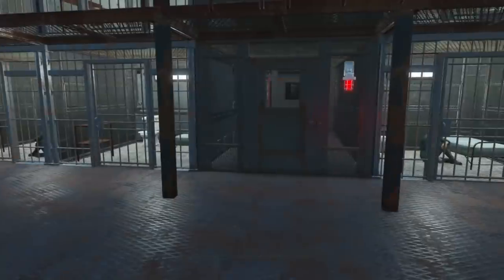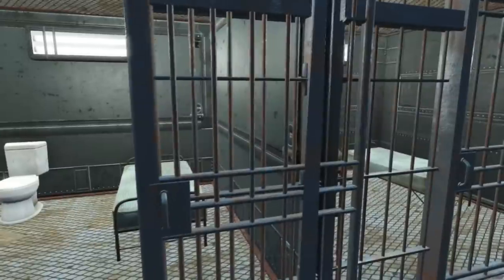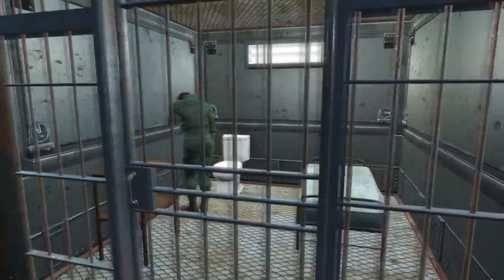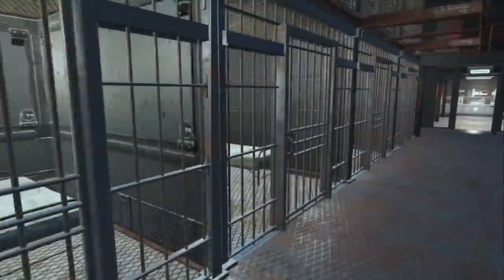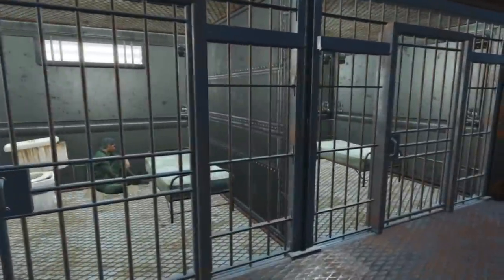But moving on, the cells are the same layout. You got a bed, a toilet, and some kind of table. Why are the doors open? This is like the worst prison ever. Anyways, I'm going to take you through this cafeteria, and then I'll show you the two new rooms up top in just a little bit.